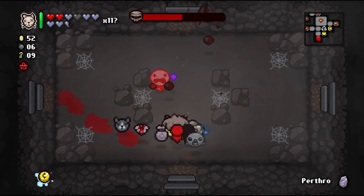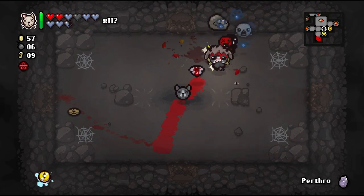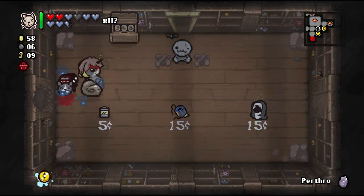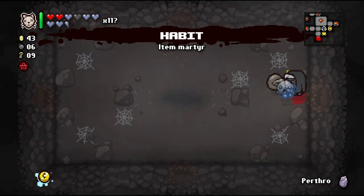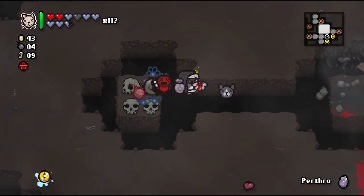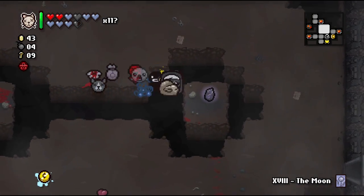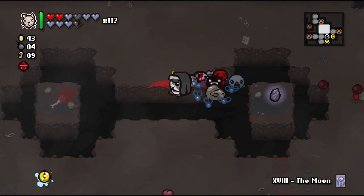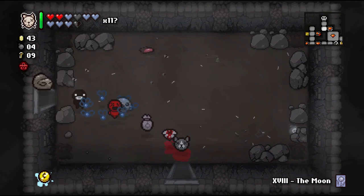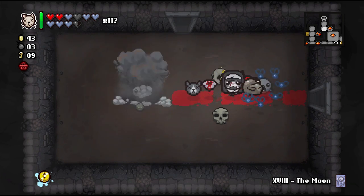We're going to reset the floor and try to get more items. It's possible we could get more double deals. Let's blow these things up — might get more black hearts. There's one. Let's go fight Mom! We'll take the Polaroid first. What's in our double deal? The Mark — that'll also allow us to get into the one heart battle room. Let's warp out of here.